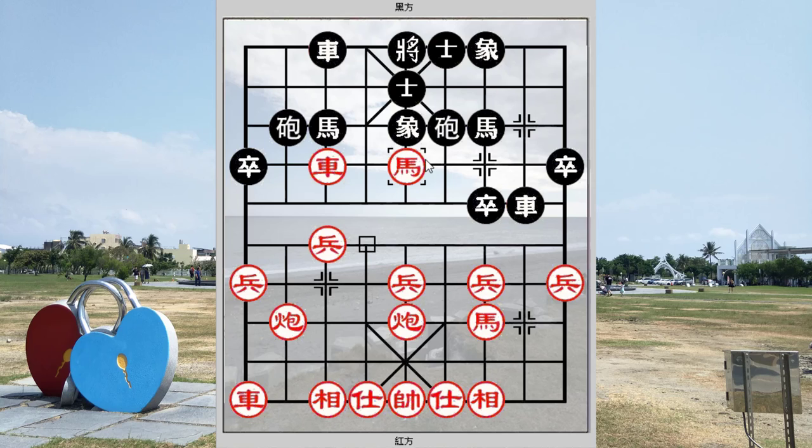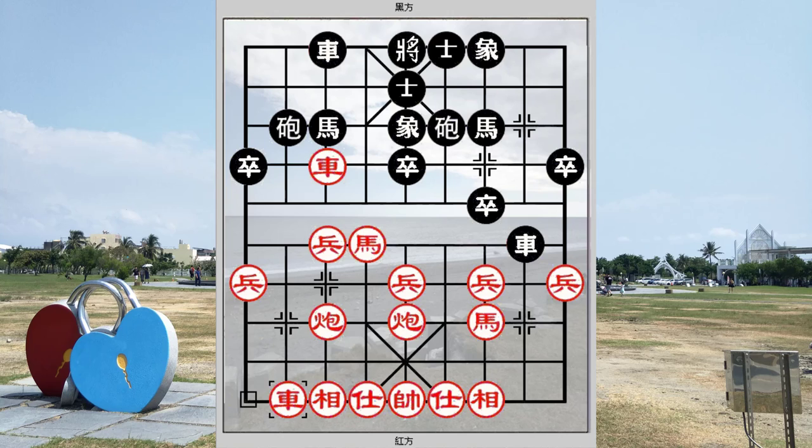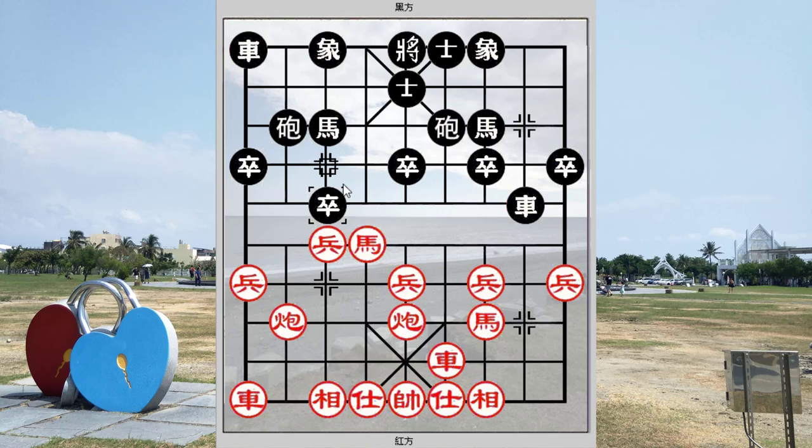Hence, using the horse to capture the black central pawn would not be advocated. After protecting the horse, it would be viable for black to play r8+1 — this would be a very important order of moves. Black would still have a playable game at this point in time. So this would be the second sub-variation whereby, instead of playing r8 equals to 4, black would choose to trade pawns with p3+1, and this would result in a favorable situation for black going into the mid game.